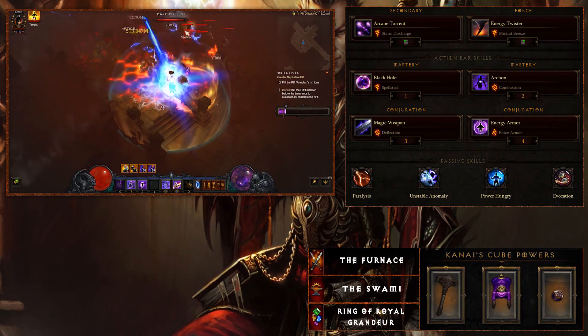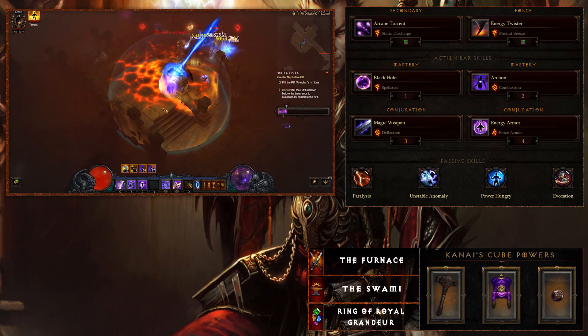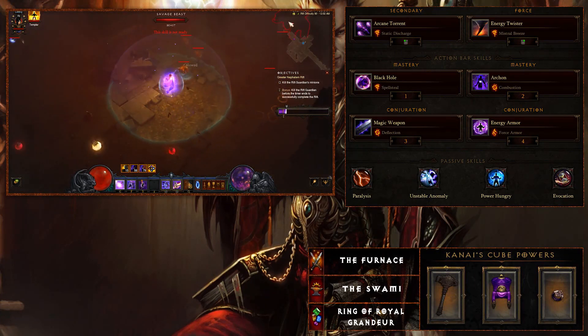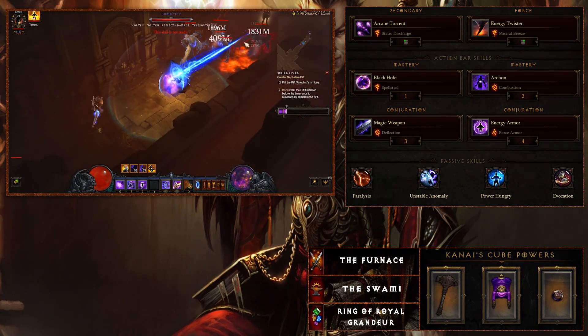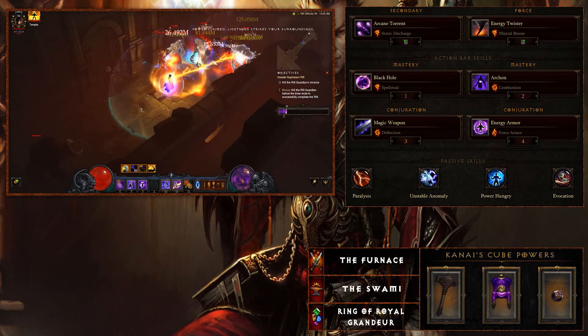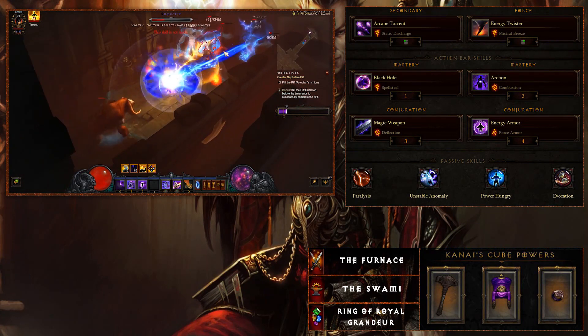Next up is Black Hole with Spell Steal. This fills in the Archon role, increases your damage, and reduces damage from enemies. During the gameplay, the top player went with a teleport build for speed, but to clear high Greater Rifts he uses Black Hole for that extra damage, and it plays directly into the Tal Rasha's set as well.